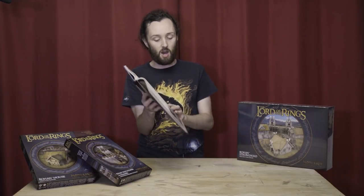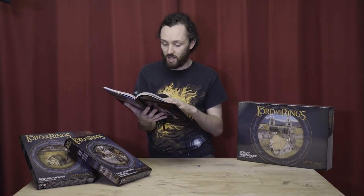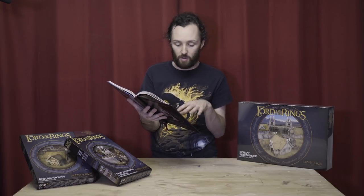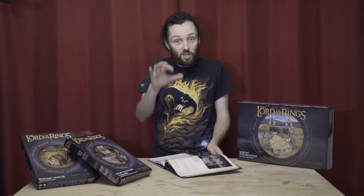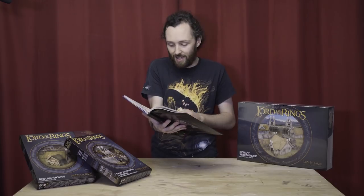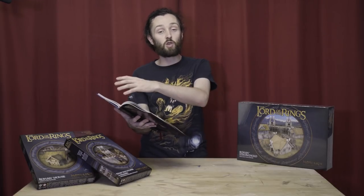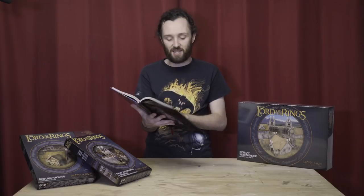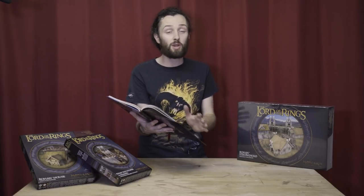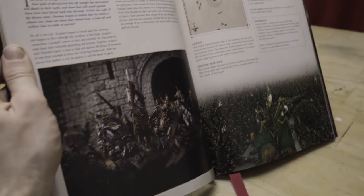Up next, we're moving into the keep — Fall Back to the Keep. This is where the keep itself has been pretty overrun and the evil guys are really swarming in. They're trying to pull back from the causeway and get themselves inside the keep. The Uruks are just an unending wave. There are cool special rules to represent the theme: Theoden and Gamling won't leave the board edge until Aragorn or Legolas has got back from the gate, trying to hold the orcs to let their friends get back. This is on a two by two board.